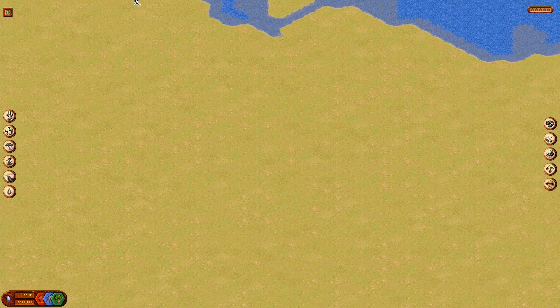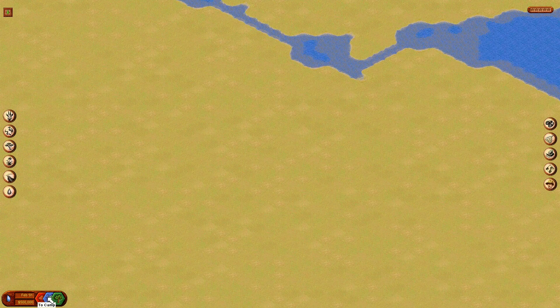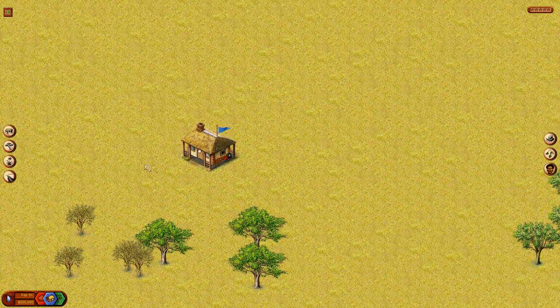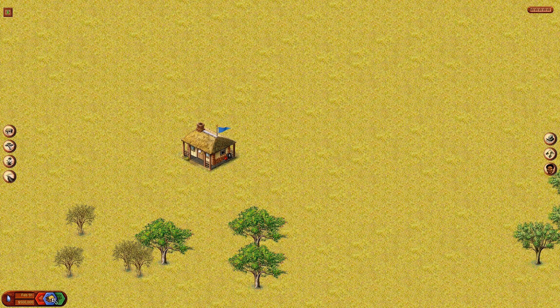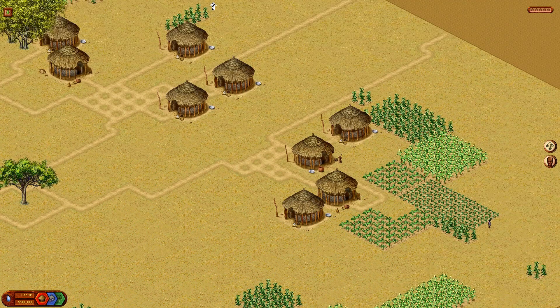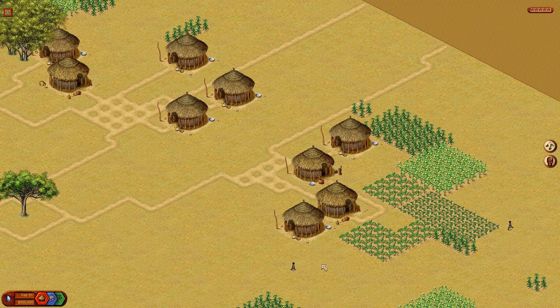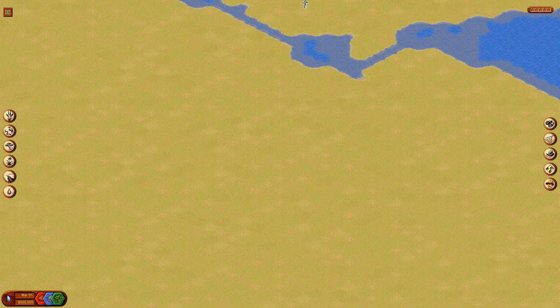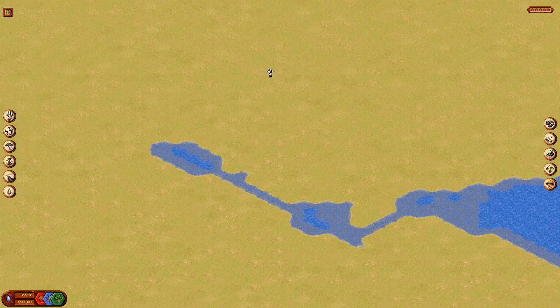Here we are. This is the safari area where all the plants and animals will go. This is the camp, where all the visitors will come and stay. And this tab is the village — the village is where the locals live. You can hire these locals to come work in your camp as cooks or drivers, and that'll help people get into the park and look at your animals.